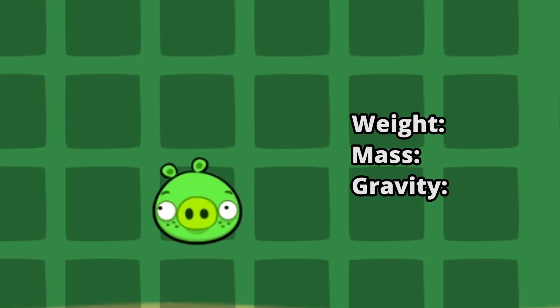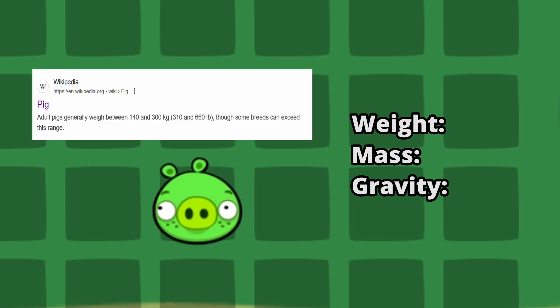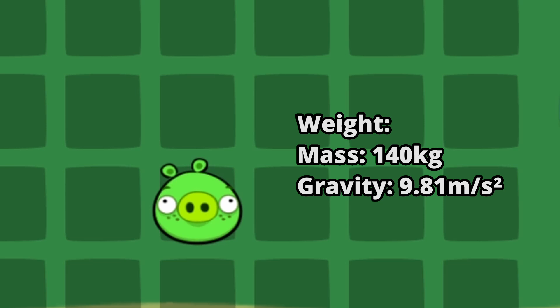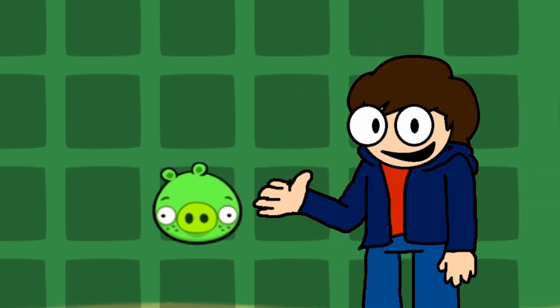Let's get back to gravity. We want to figure out how much weight Ross has. We don't really know how much he weighs, but the smallest average weight for a pig seems to be about 140 kilograms, so we'll just assume that for him. Assuming that we're on Earth, his weight should be about 1,373 Newtons. But this game is about building contraptions, so let's move on.